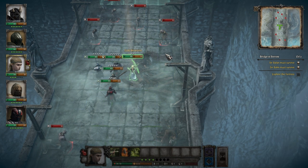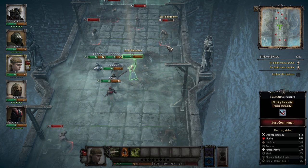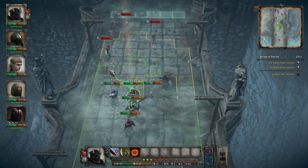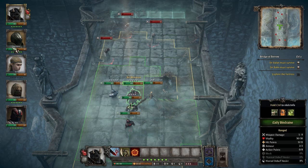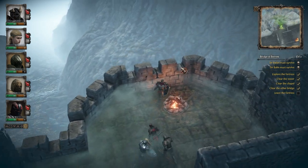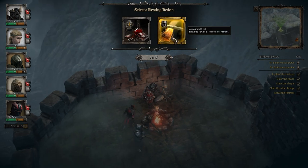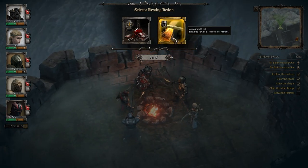Vitality acts as your true health value, and is only reduced when a character has zero hit points. Taking vitality damage can result in injuries that will negatively affect your character's performance, and having vitality fall to zero will result in permanent death for that character. Campfires around the mission area offer the option to replenish hit points or armor points, requiring the player to strategize around which is more important for the situation.